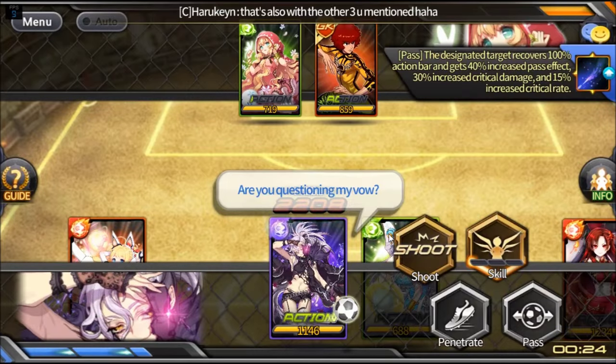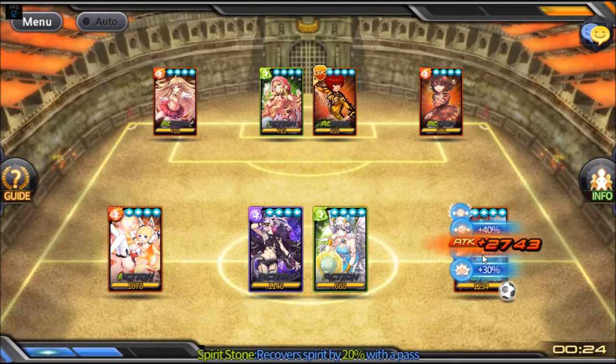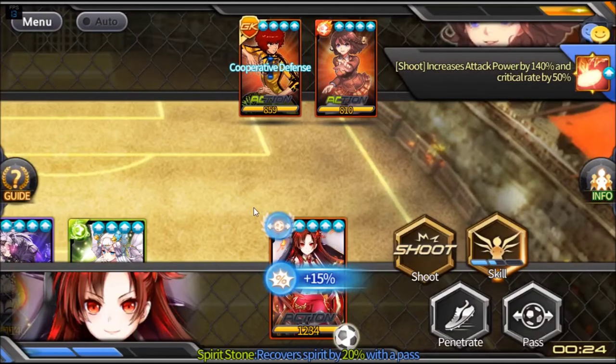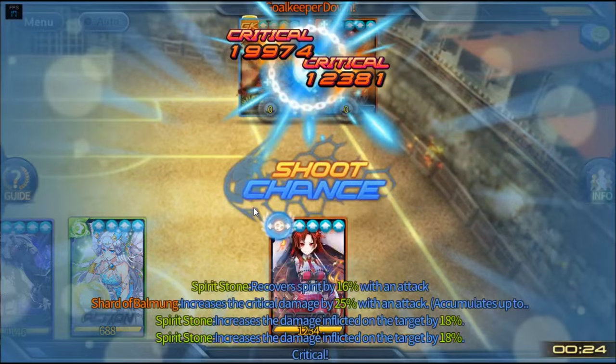24 seconds is pretty much amazing, unless they increase totems or improve spirit stone substats to clear in 12 seconds. Active pass up, active shoot, and you're done. I'll see if I can get a champion.